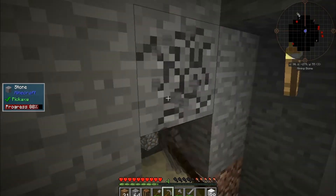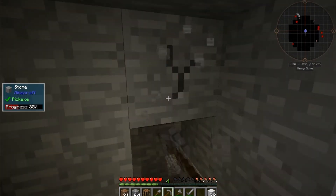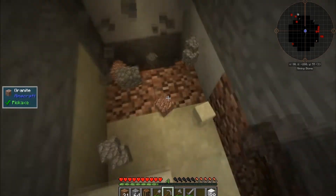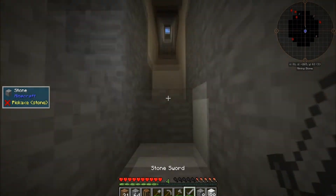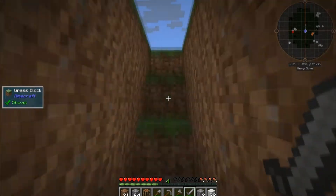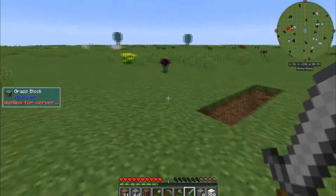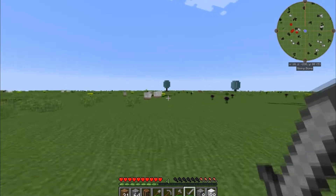That's probably going to be good for this dimension. We can head back and try to get the smeltery up and running. I'm hoping he hasn't disabled turning stone into seared bricks once we get the smeltery up. Then I can make the bare minimum size for the furnace and have it all set up nice. It looks like it is always high noon in this biome.